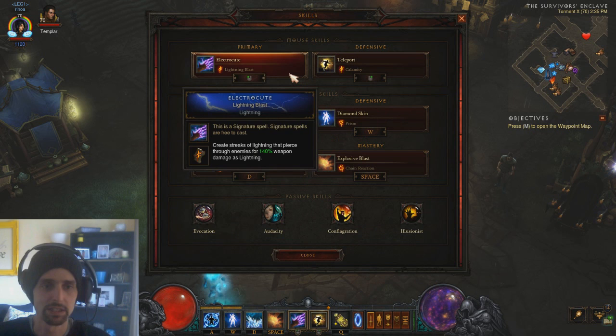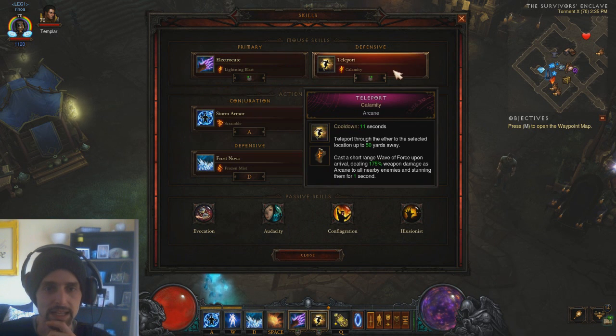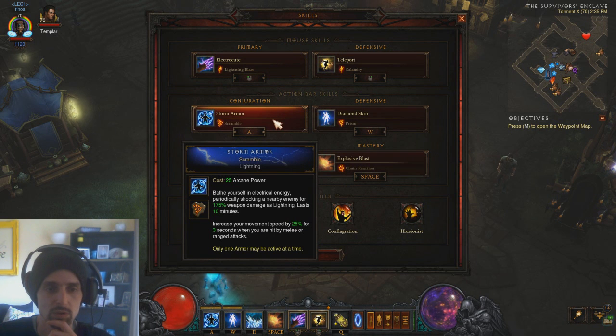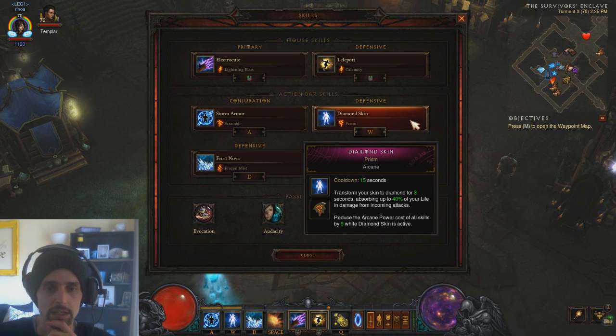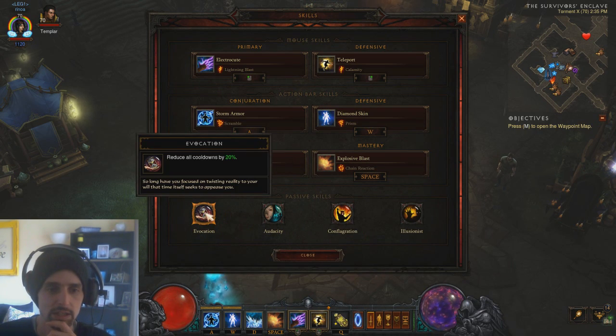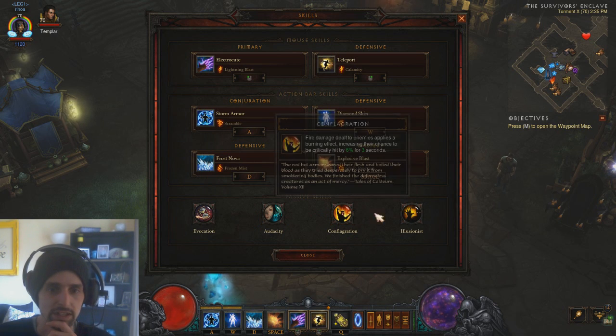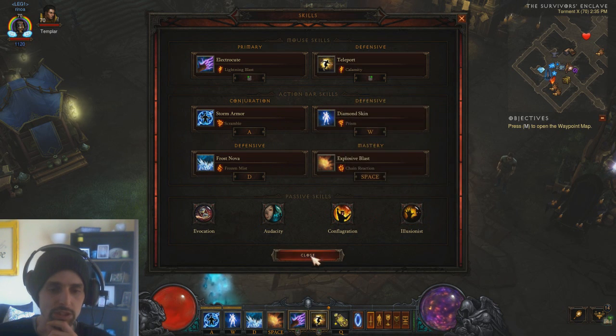It's a good build for farming DBs. Skill wise, we're looking at Electrocute Lightning Blast, Teleport Calamity, Storm Armor Scramble, Diamond Skin Prism, Frost Nova Frozen Mist, Explosive Blast Chain Reaction. Passives: Evocation, Audacity, Conflagration, and Illusionist.